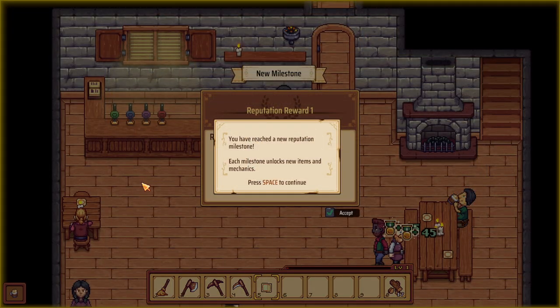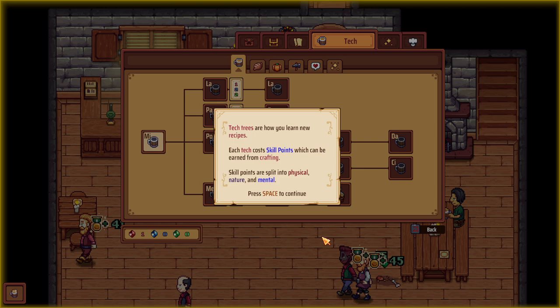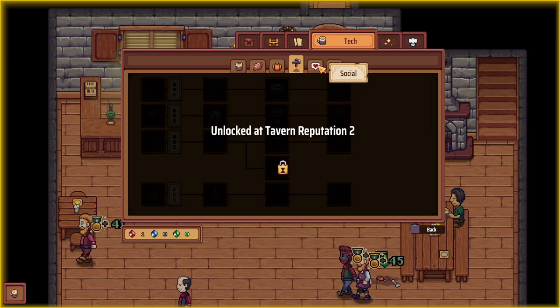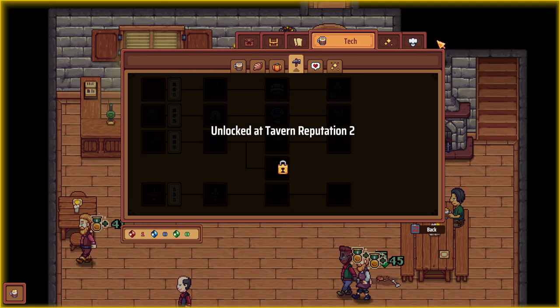We've reached a new reputation milestone — each milestone unlocks new items and mechanics. Tech trees! You'll learn new recipes. Each tech costs skill points which are earned from crafting. Skills are split between physical, nature, and mental — you can see they take different types to unlock certain things. Social as well.